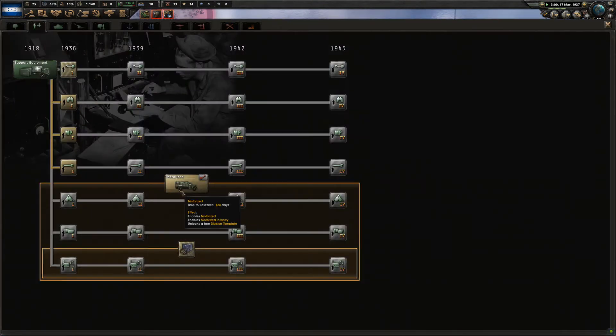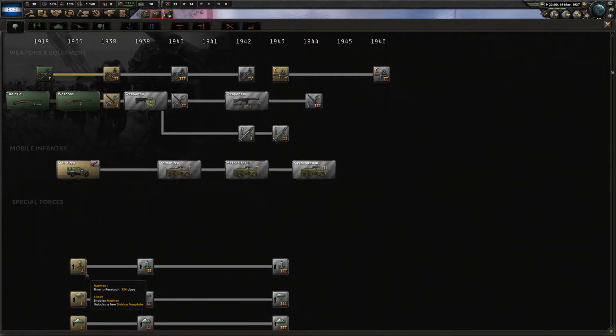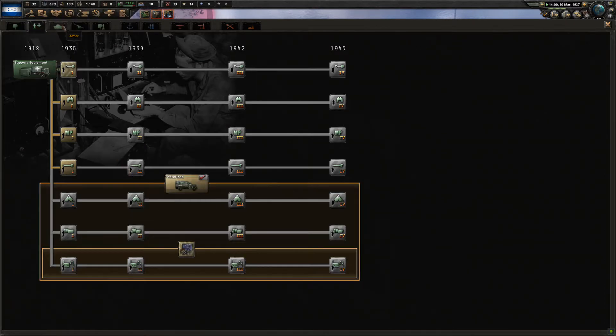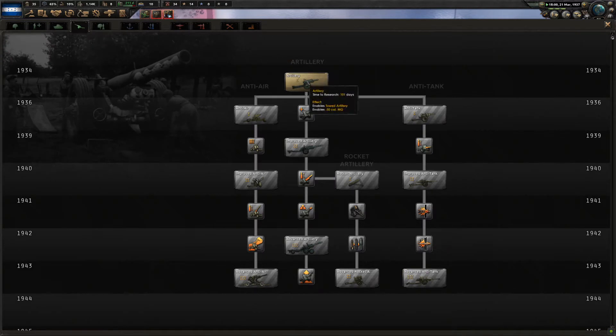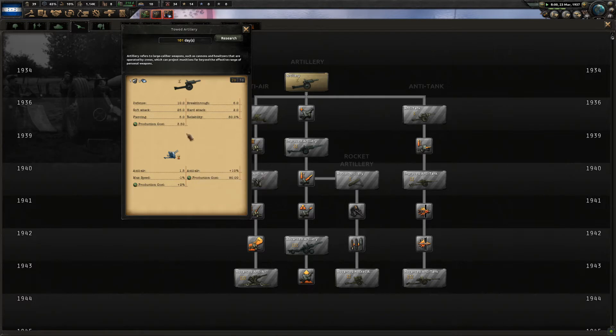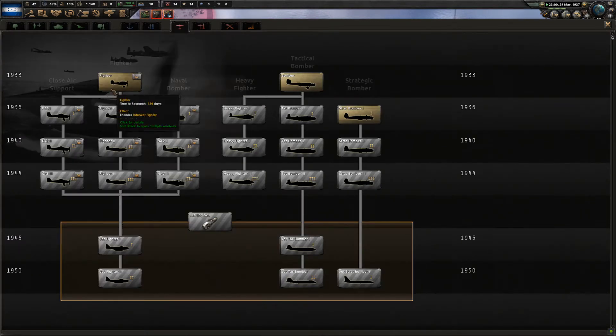Looking at the research, the field hospital, logistics company, and signal company might need some motorized, so that's where some fuel usage would come into play. We could work on the great war tank or maybe some artillery, but I'm not sure if we want to be producing artillery. Let's look at fighters.